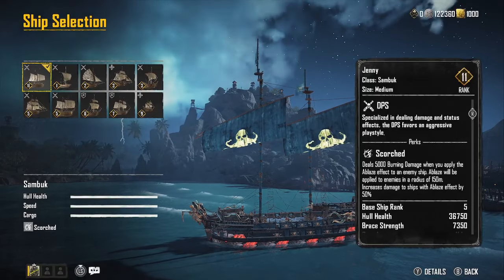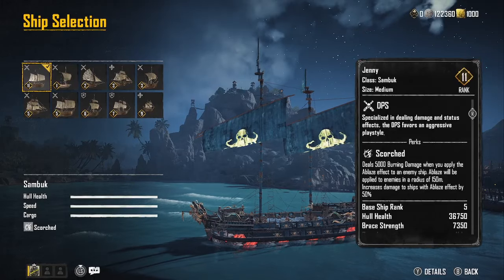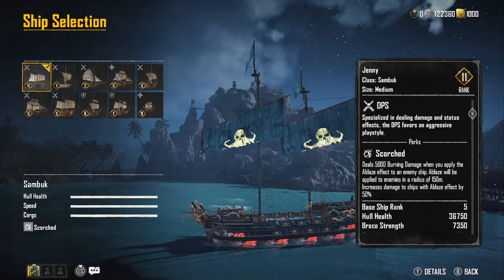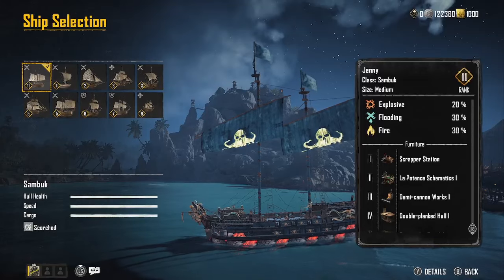A lot of my ships are being named Jenny — I'm a Forrest Gump fan. That's why we use that build; it's going to give you all these different types of base stats.